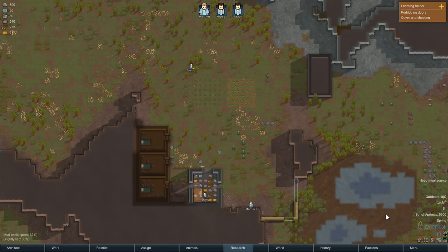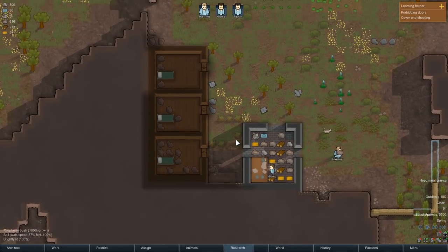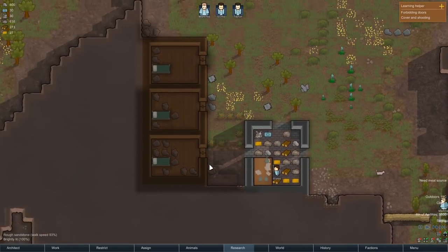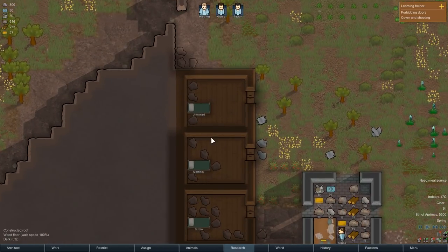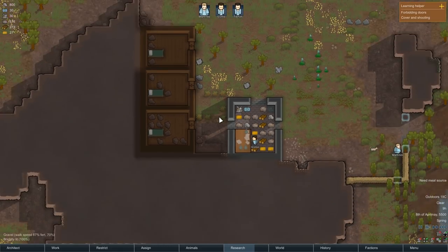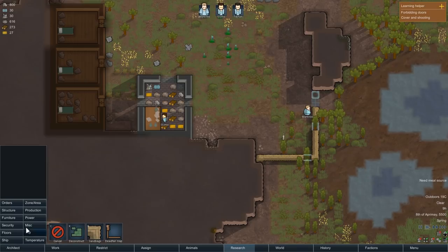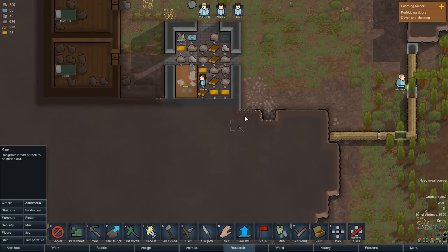Welcome back to Rimworld. In the previous episode we started our new colony. Martinez, Gizmo and Tayrun have successfully managed to plant some crops, gather resources, build sandbags, and have a nice area to sleep in even though it's furnished with rocks. I think we're sort of doing okay maybe-ish - I have no idea whether this is good or not, but we're just gonna crack on.